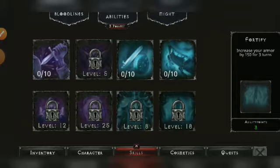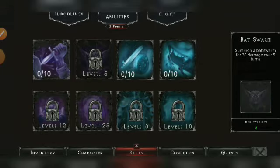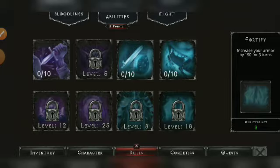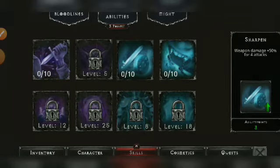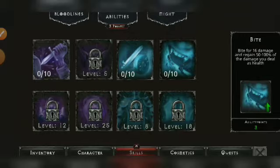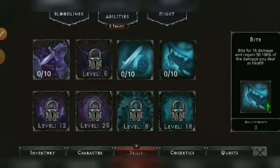After you max Fortify, go back and max Bite. After that, the next ability to max is Bud Swarm — and then the mage build is complete. You need Conjure, Bud Swarm, Bite, and Fortify for the mage build abilities. After maxing those four important abilities, you can then go for Petrify or Fracture — it doesn't really matter which you get next.